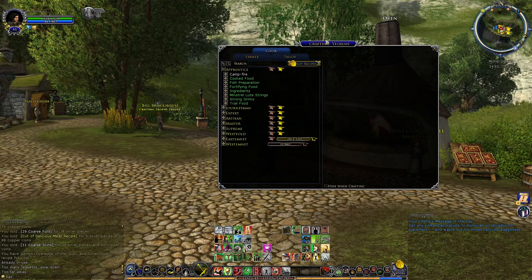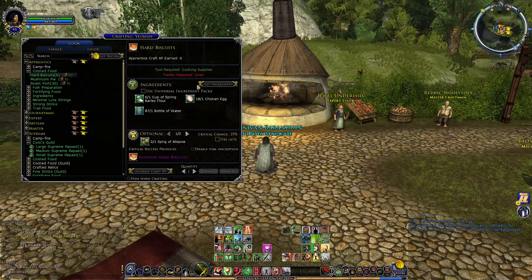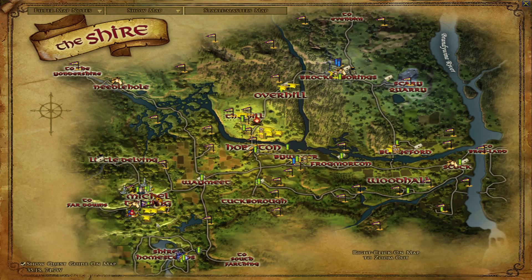Before we get into crafting, we have to talk about the various tiers of cooking and why that might be important. One of the most important components to cooking — same for any crafting profession — is that you need a device: in this case an oven to create our recipes. The reason I'm in the Shire, and Mickledelving in particular, is because this is where we have a superior oven. There are also superior farms in the Shire, but those are over in Hobbiton.